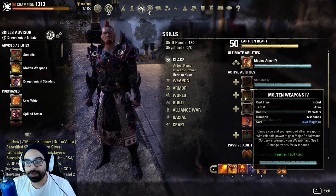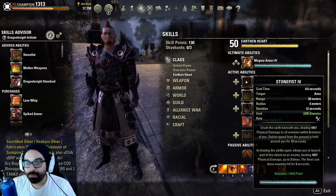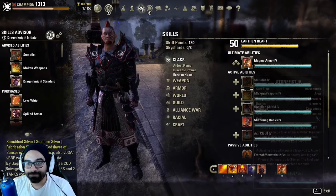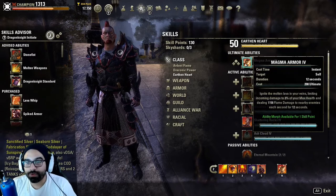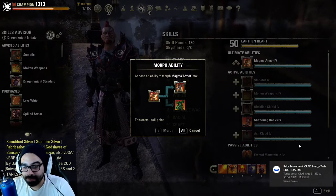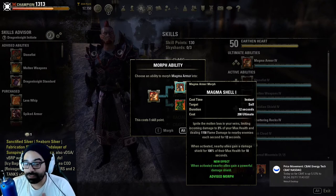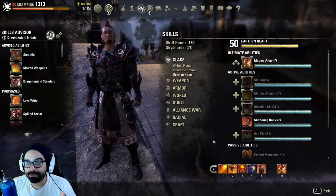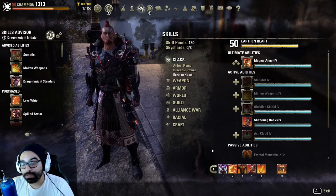Most Magicka DKs don't utilize Molten Whip — it has no functionality for them and is far too expensive. No Magicka DK typically uses any version of Stone Fist because it's just not worth using. It's very rare to see any Magicka DK utilize Magma Shell unless you're fighting in a group and want to give your group a damage shield, which I do like for PvP. Obviously you're not going to use Corrosive because it's worthless. That puts the Magicka DK kit, in terms of dealing damage compared to many other builds, as very mediocre.